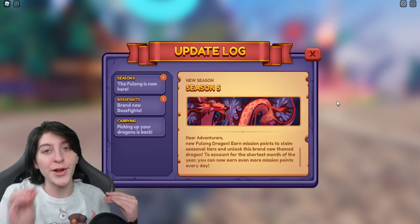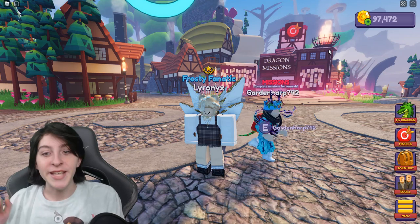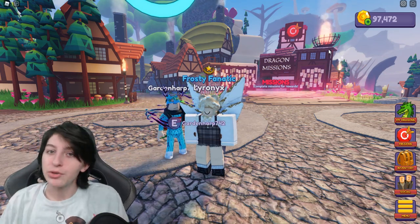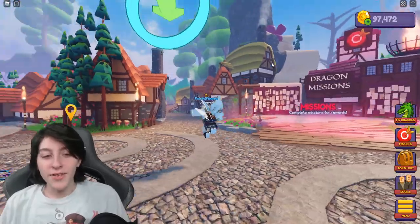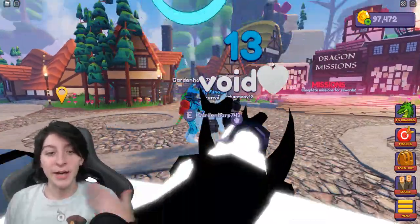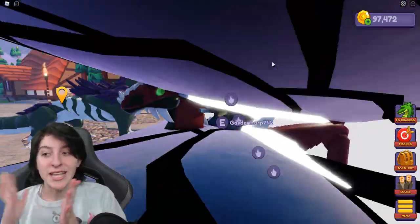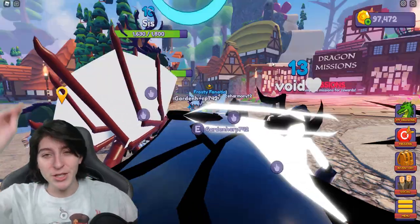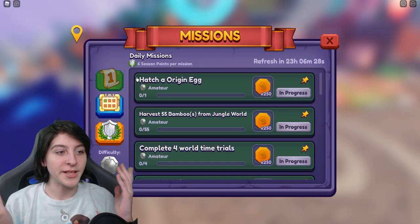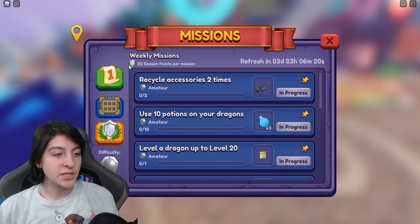To account for the shortest month of the year, you can now earn even more mission points every day. Since it's a shorter month they're giving you more points for missions. Obviously that won't stay like that unless there's another short month, but there's less days which means less time which means less points — so they changed it so we get more points, making it easier. You now get six season points per daily mission.